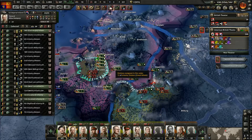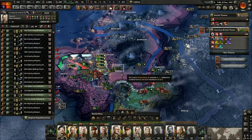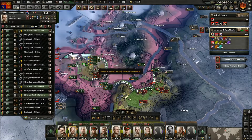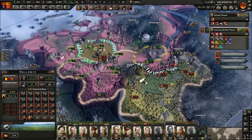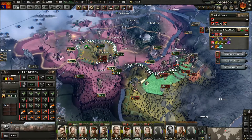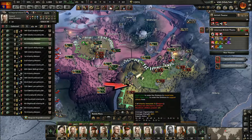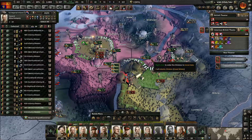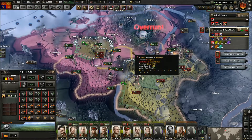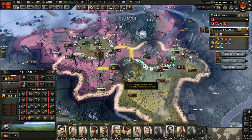Brussels is surrounded here — let them have it! Brussels... is that not the capital? Push in the back! Obliterated — go take it.